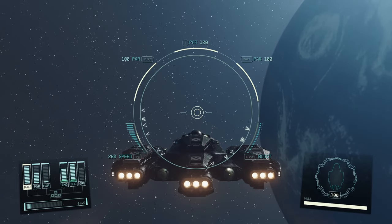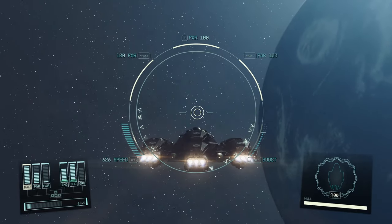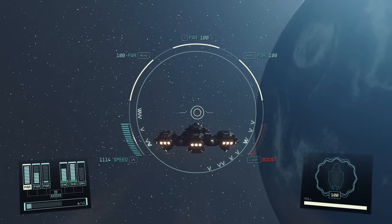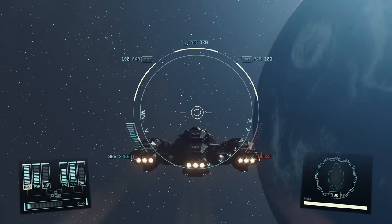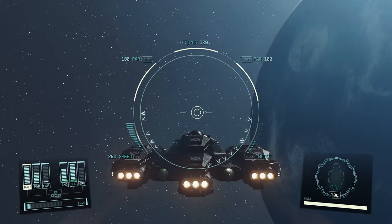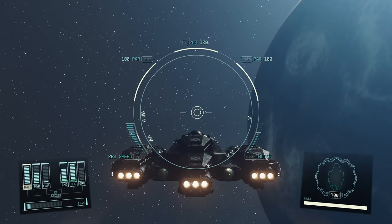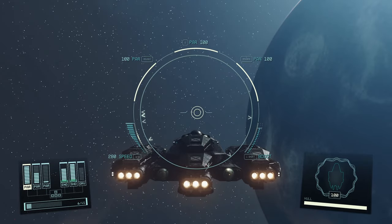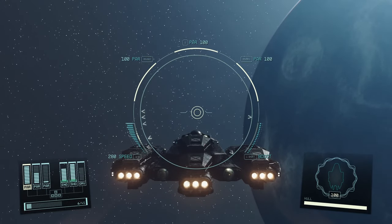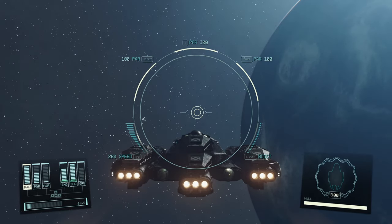We've got 280 top speed. It gets up to 1120 pretty fast. I don't optimize the power for fighting — I optimize it for speed. So I can jump in and out of places really fast, gather information, and get out.